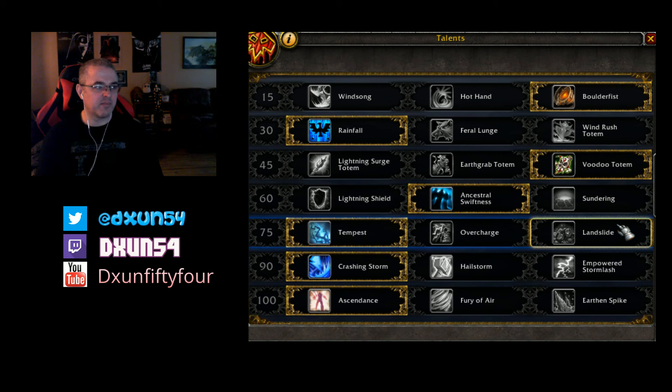Landslide is another talent that buffs Boulderfist, and now enhances your weapon increasing your attack power by 20% for 10 seconds. The only problem is when I used it, it didn't change the tooltip for the spell, so I don't know if that's working currently.